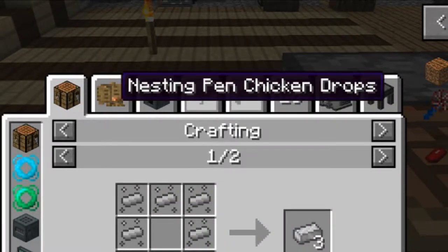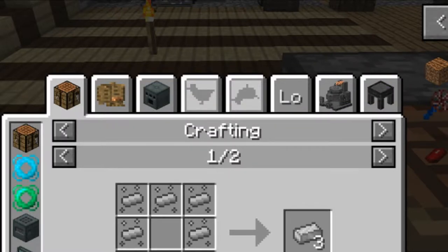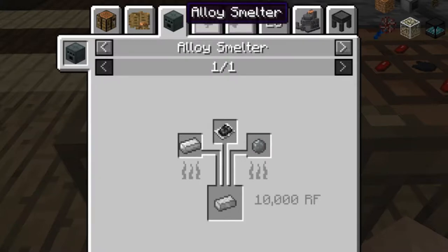One of the steps is going to be electric steel. We can get electric steel using the nesting pens — I believe it's the iron chicken and a silicon chicken — but we've spent a lot of time doing chickens already, so I thought we would go the alloy smelting route. We've already built an alloy smelter in a previous video.